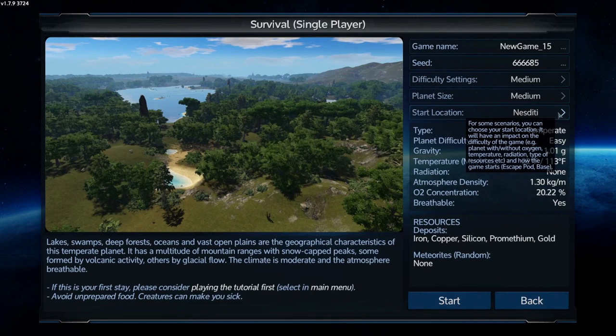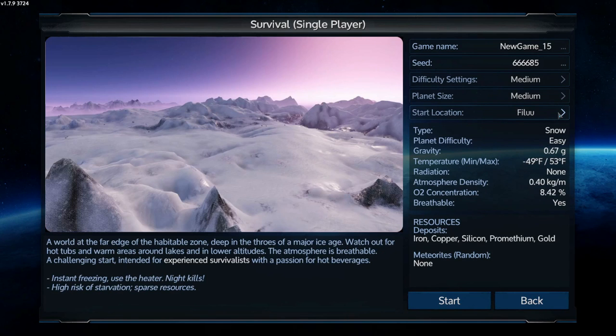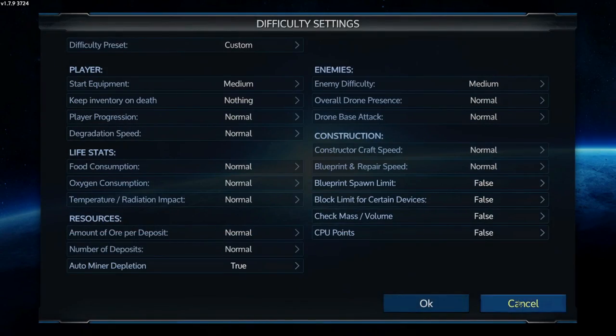The survival mode of the game, which is the core of the game, lets you pick from a number of starter planets. These range anywhere from temperate planets like our own, to desert planets like Luke Skywalker's Tatooine, to extremely alien planets with all kinds of strange flora and fauna, and most of it wants to kill you in the higher difficulty levels.